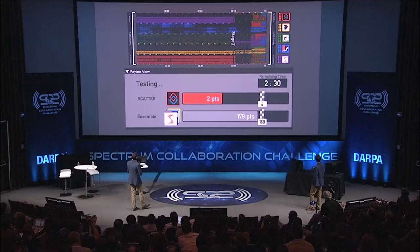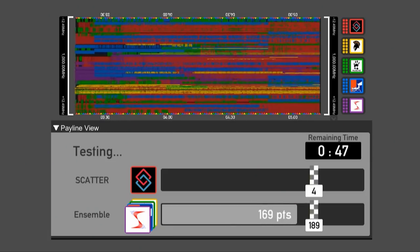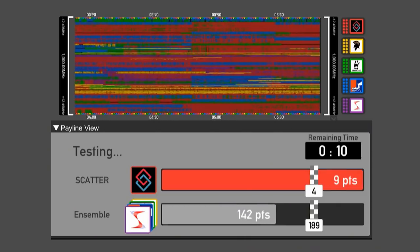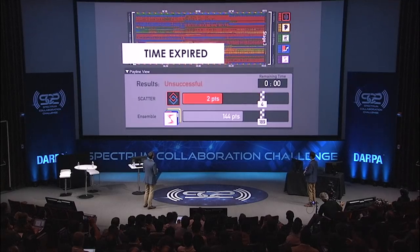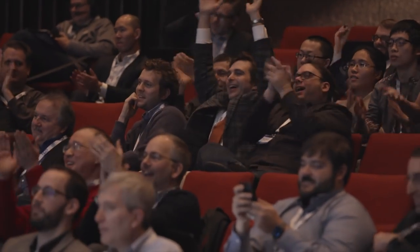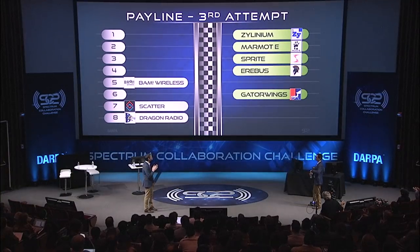Let's go to Team Scatter. Team Scatter is busily scattering about the spectrum — they're just going to try and shoot in briefly. They're over! They're holding steady. Come on — if the ensemble can catch back up. Then we're going to visit Team Erebus, who got oh so close last time. Erebus, slowly but surely like the tortoise, getting across the finish line. Now if the ensemble can do it — yes! Nice job.